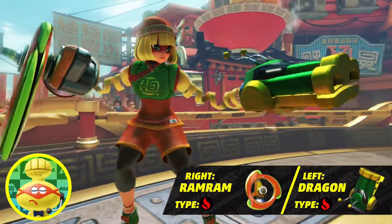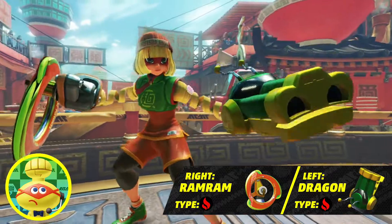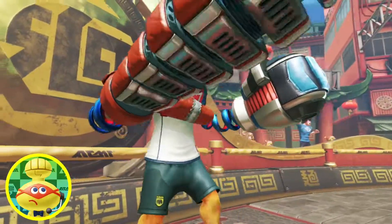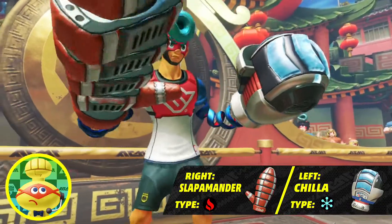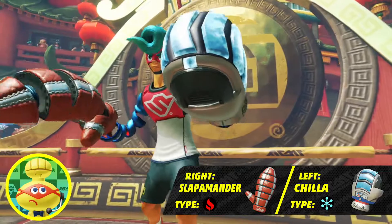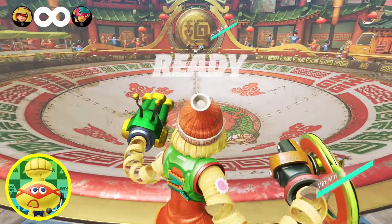Let's see — Min Min has a fiery ram-ram on the right and a fiery dragon on the left. She must have a hot temper. Spring Man has a fiery slap-amander on the right and an icy chilla on the left. Not sure where he's going with that. Welp, let's take up arms!